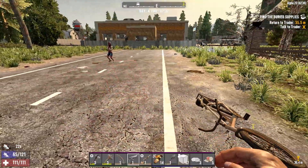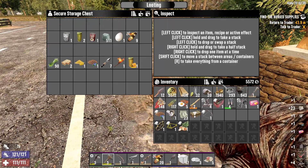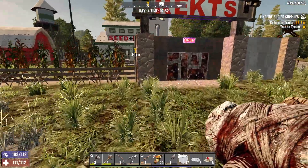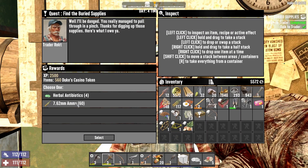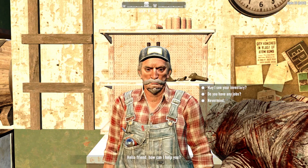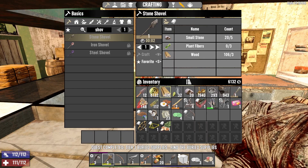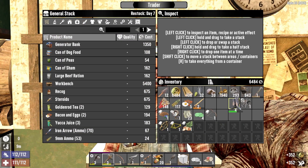We've still got stuff in here — that's silly. A decent amount of stuff to sell. Another skill point — wow, another point in Skull Crusher please. I've only just made this stone sledge and haven't got any mods, so I'll take the herbal antibiotics instead — that should mean we don't have to worry about infections for a long time. Let's see what he's got — a generator bank straight away! We're doing this.